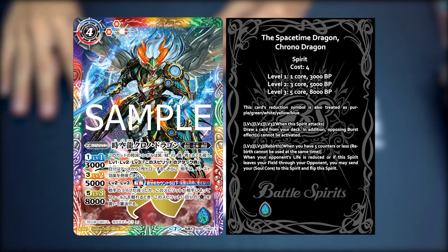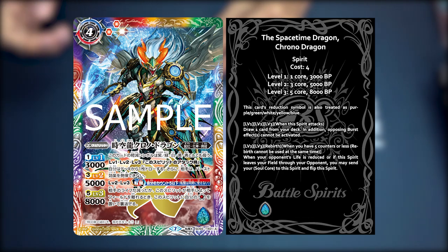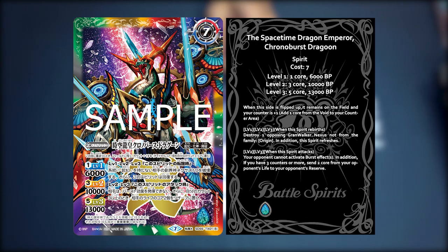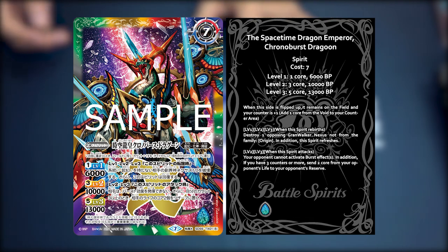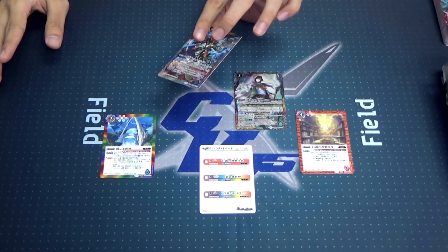On level 2 and 3, Chrono Dragon has a rebirth skill. When your opponent's life is decreased, or when this spirit leaves the field, you can send the soul core from anywhere to this spirit, other than from void. Then you can flip this card, which exposes the Space-Time Dragon Chrono Burst — Space-Time Dragon Emperor Chrono Burst Dragoon. It's also a Tensei spirit card, of course. When this spirit rebirths, you can destroy one Grand Walker without the family origin in its family. In addition, this spirit refreshes. On level 2 and 3, when this spirit attacks, the opponent's burst effects cannot activate, and if your count is 3 or more, you can send 2 lives to the opponent's reserve. That's a really strong effect on the key spirit from an SD.